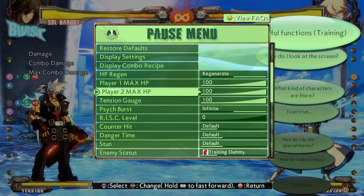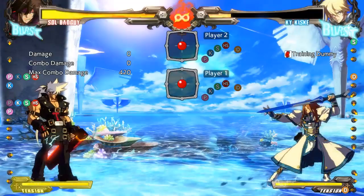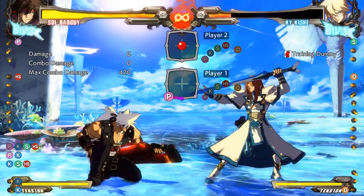If your opponent is in Hellfire, your tension gauge will start glowing gold. Once those conditions are met you can combo into the instant kill — it's different with each character. With Sol, for example, he can do his command grab, RC it, and combo into instant kill. It's a great way to swag out on somebody. Look up the specific way to do it with your character — it's cool to know, but fundamentals are much more important.